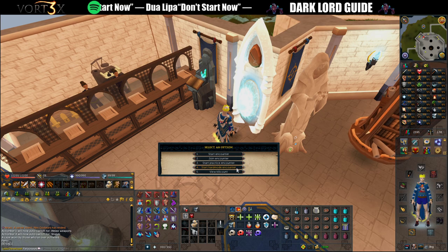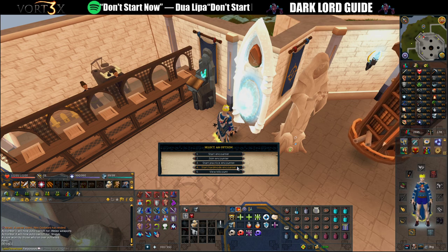Hard mode is a step up from the normal encounter — it will have additional mechanics and an additional phase. We are not going to worry about that for this beginner's guide. Finally, there is a kill count option, because this is a custom boss and there isn't a kill count displayed anywhere on the interface.